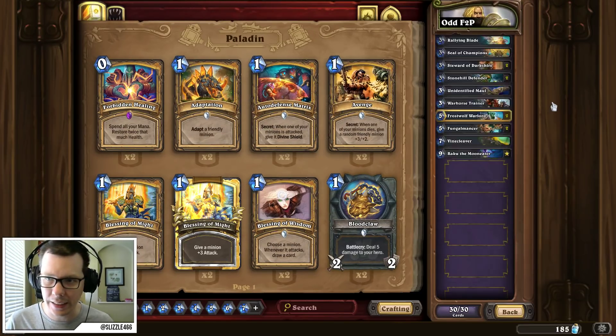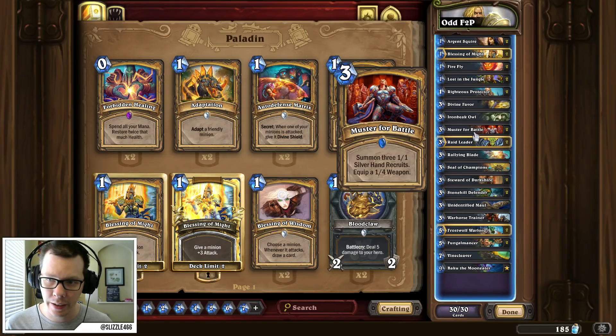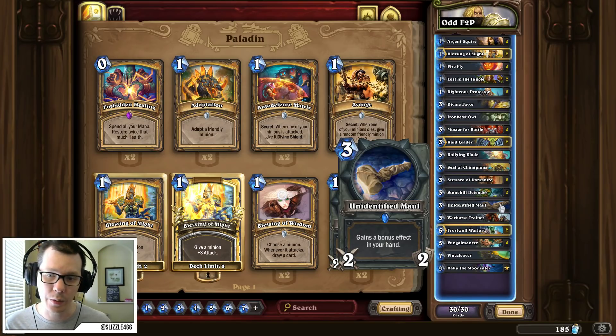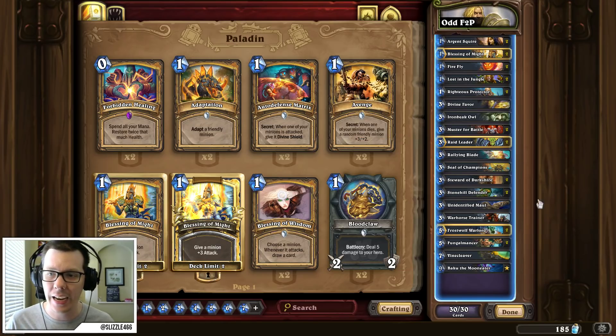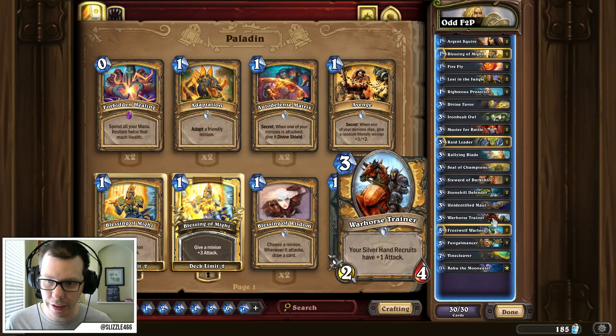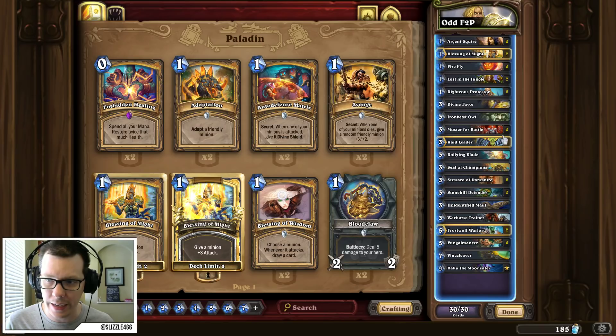Next up we have Odd Paladin free-to-play. In this case, you need to have Baku the Mooneater, but the Pirate package is not necessary, so we're not running any Pirates. This avoids you having to need Patches the Pirate. This is a little bit similar to the standard list you typically see, but we are running some wild cards. We are running Muster for Battle, of course — a powerhouse card. We're running Rallying Blade, which has great synergy with our Argent Squires and our Righteous Protectors. We're running Unidentified Maul — you might get the Divine Shield as the bonus effect, and then you can double up that effect with Rallying Blade, just to get some huge burst against your opponent. War Horse Trainer is also a wild exclusive card to help you buff your Silverhand Recruits. I'm using both War Leader and War Horse Trainer here just to get an extra edge against our opponents.